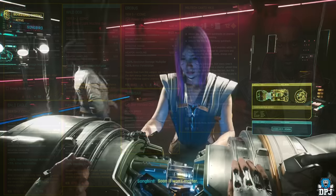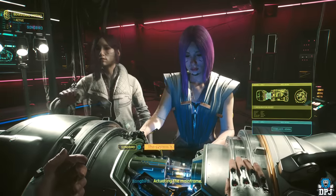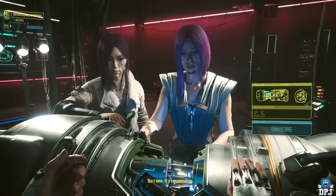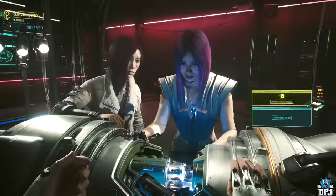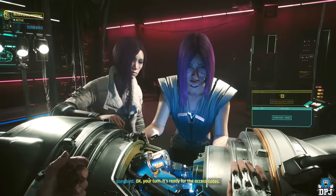It's very important to note: if you go with Reed, to get the Erebus you need a Technical Ability level of 20. To get the Corrupted Kanto Mark VI Cyberware, you need 15 in Intelligence — and you can only pick one of these items. Also, earlier in the mission, to get the Crowbar Iconic, you need level 20 in the Body attribute.